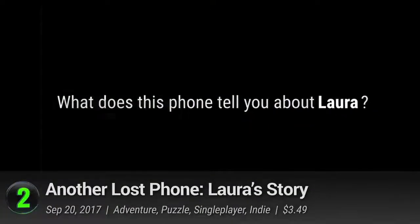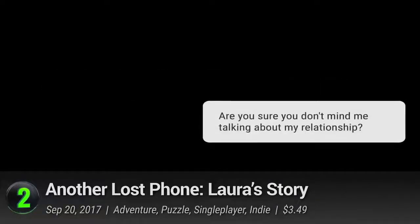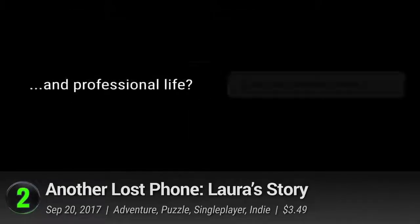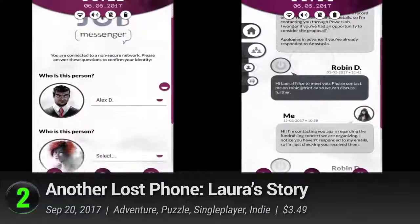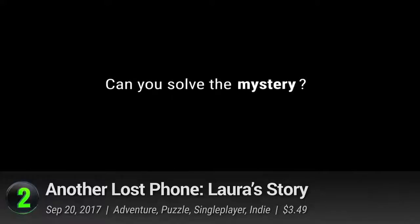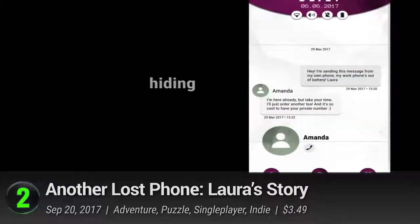Number 2: Another Lost Phone — Laura's Story. A follow-up to their successful A Normal Lost Phone, Accidental Queens takes us on another immersive tale through a fictional cell phone. Their original title was lauded for its unique smartphone setting and exploration of sensitive topics. With this latest installment, they bring back the core of their franchise with another moving narrative investigation. Ruffle through the remnants of a missing person's phone and uncover the mysteries of Laura's disappearance — scroll through her messages, emails, and pictures to piece together the events that led to her vanishing.